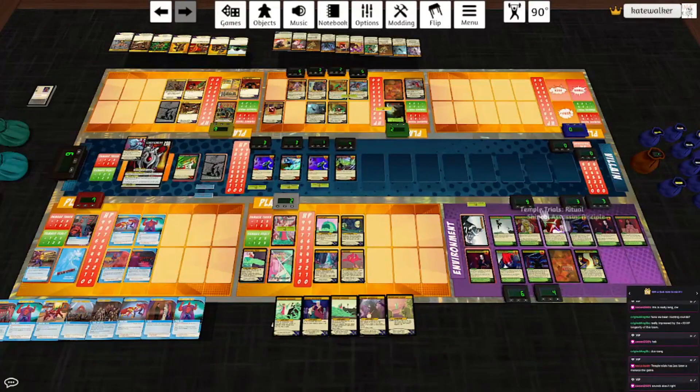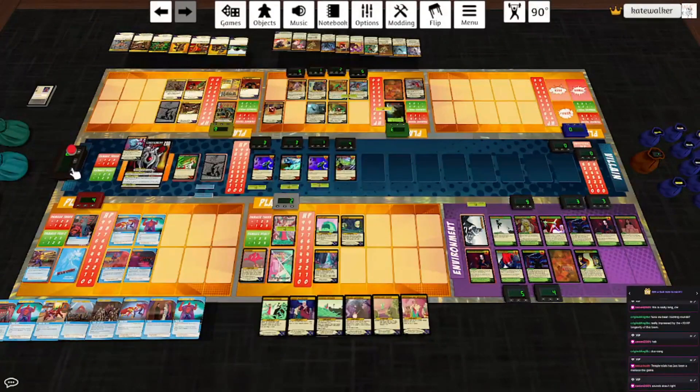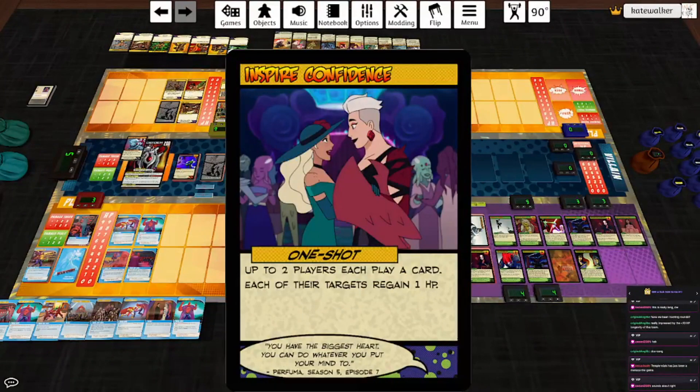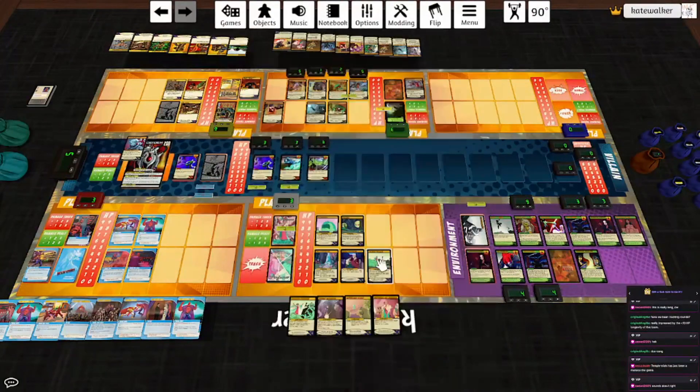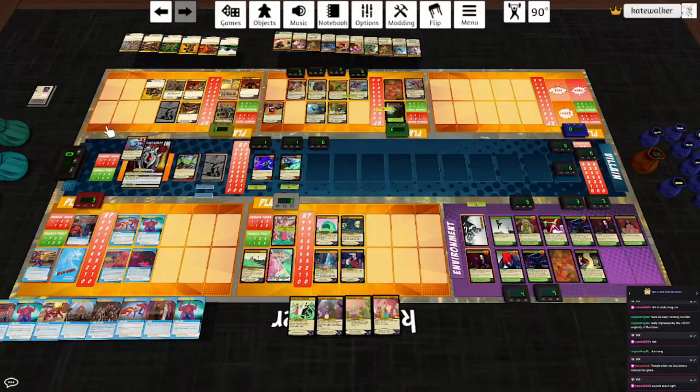One player may shuffle their trash into their deck and draw three cards or play a card — Perfuma will do this. She'll play Inspire Confidence: up to two players each play a card, each of their targets gains a hit point. Start with Rampant Growth — he heals one. Select all of the villain targets and have Zhu Long not kill that one. Can literally anyone do two damage with a single card play? Oh wait — Hakka's got an Elbow Smash! We win!